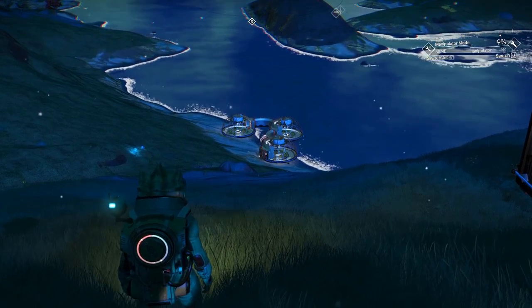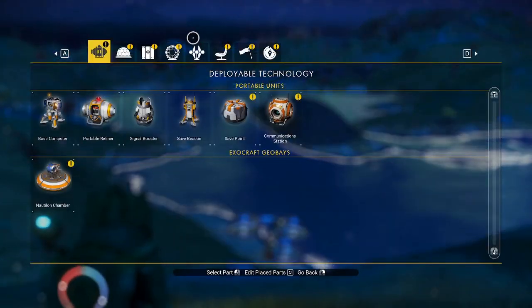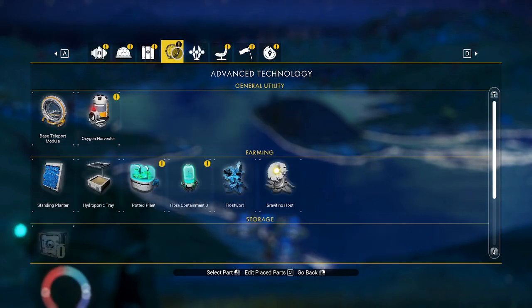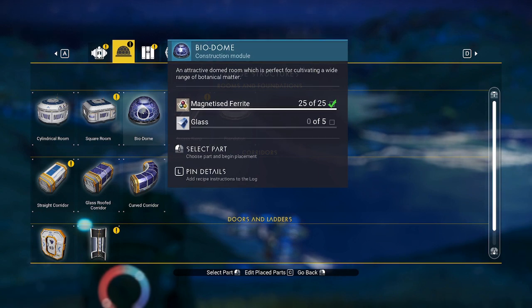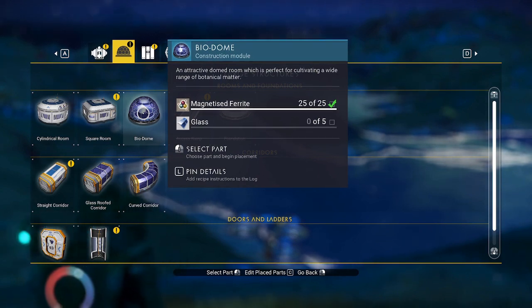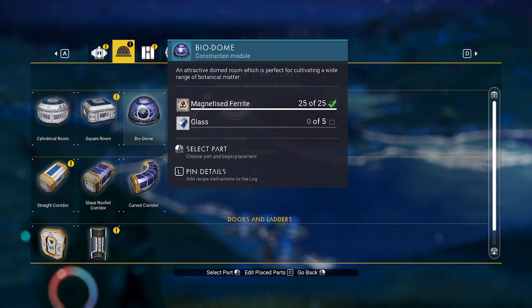This is Traveler Theophilus, and today I would like to talk about the Biodome. It's pretty easy to get and doesn't cost too much salvage data. It takes 25 magnetized ferrite and 5 glass.